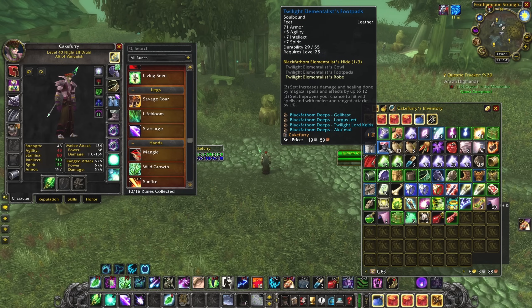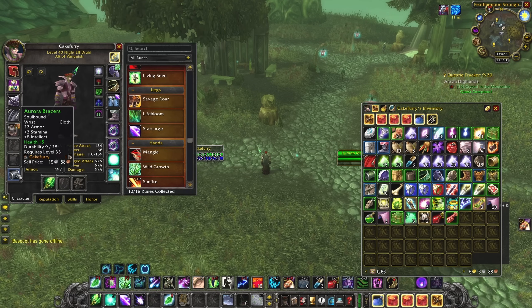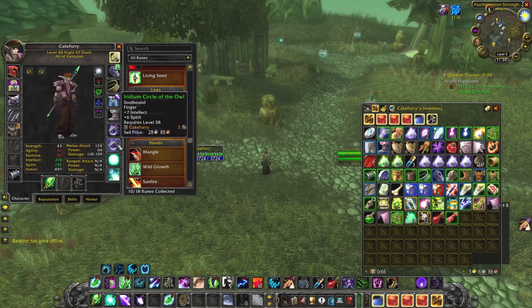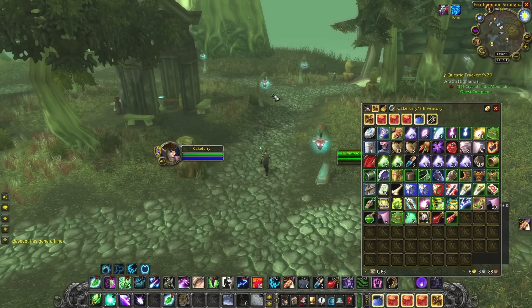I'm currently rocking the BFD chest, and last night got legs and boots from Gnomer, replacing my Stone Weavers from Ironaya. For bracers, just get something with high Intellect — even 8 Intellect works with an enchant on top. Run BFD for your pearl to get the 20 spell power enchant, and for rings just pick up Intellect/Spirit ones from the auction house for two or three gold.